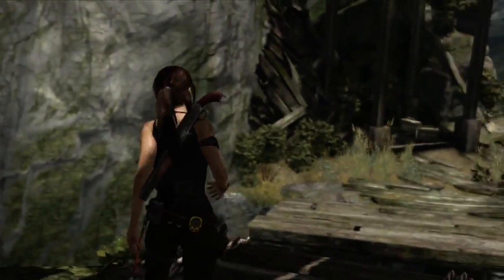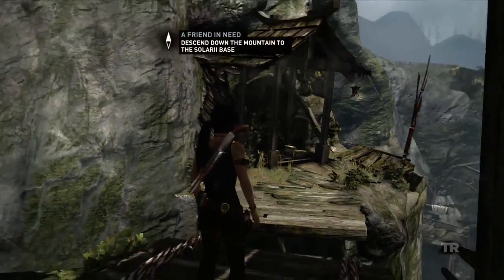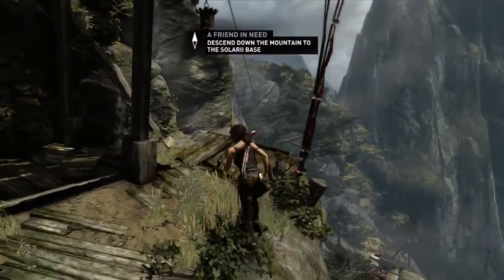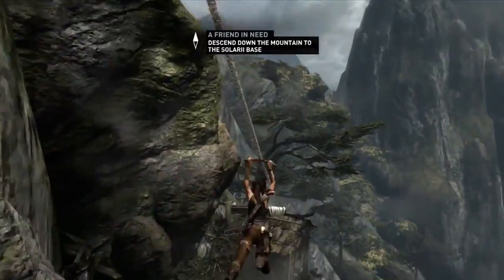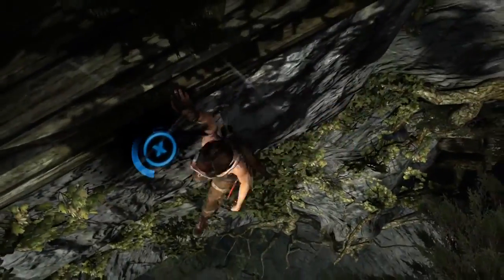So we can see that Lara's friends, in particular Sam, is in trouble. And she has a very clear goal now, which is to make her way to the scavenger fortress where Sam is being held. She knows that's down at the bottom of the mountain and she's going to find a way down.